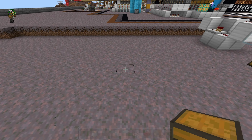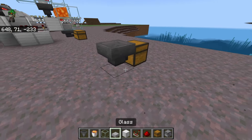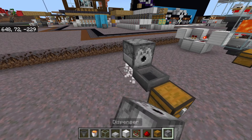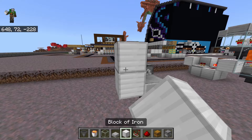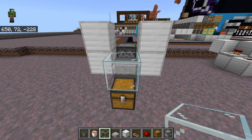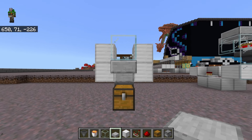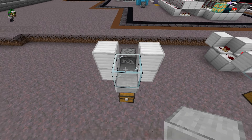No matter which version you want to build, they all start off exactly the same. Simply place a chest with a hopper pointed into the back, then diagonally behind the hopper we need a dispenser facing the front. Now we need a slab on top of the hopper, then we want to surround that slab in either solid blocks or glass. The block directly above the chest either needs to be a glass block or an upper slab so that we can open the chest. But for everything else it doesn't matter — glass just allows you to see the inside of the farm.